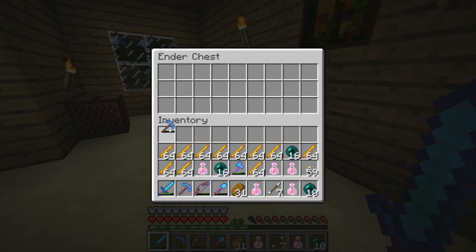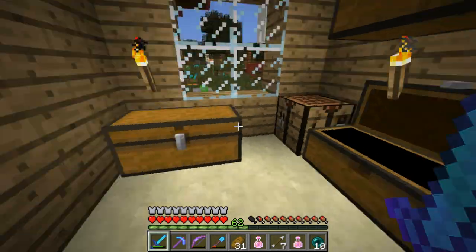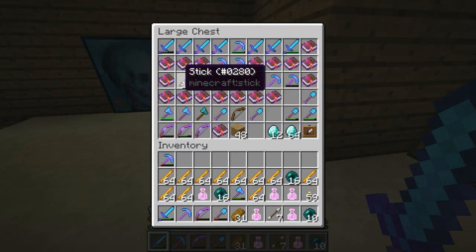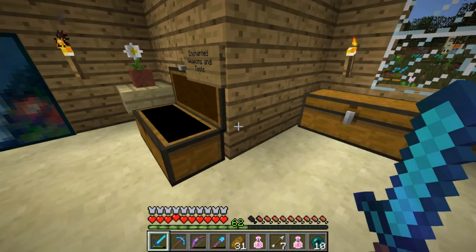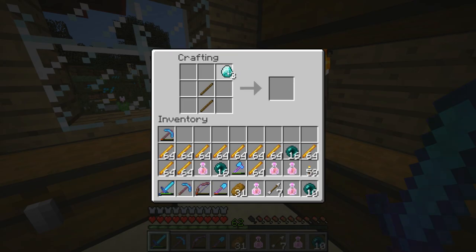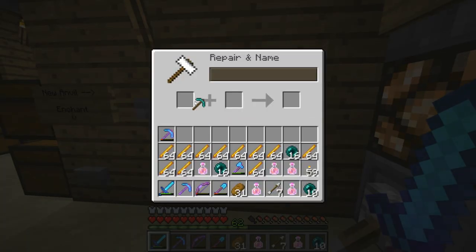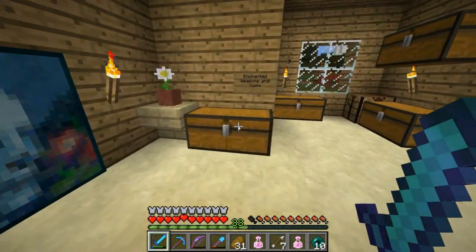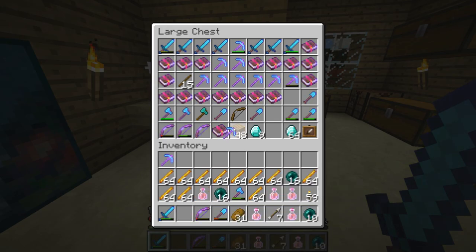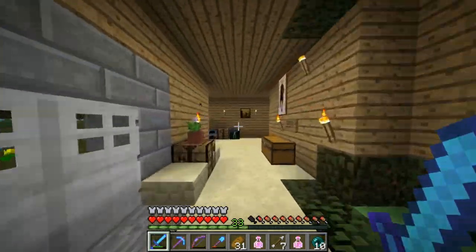Now I also want to grab this Fortune 3 pick, so we're going to repair it. We're going to need some sticks and some diamonds, because we want to be able to mine quartz with the Fortune 3 pick so we can get the most out of what we mine. We'll go ahead and repair that — fantastic. I'm going to drop off my silk touch pick and we'll go mine ourselves some quartz.